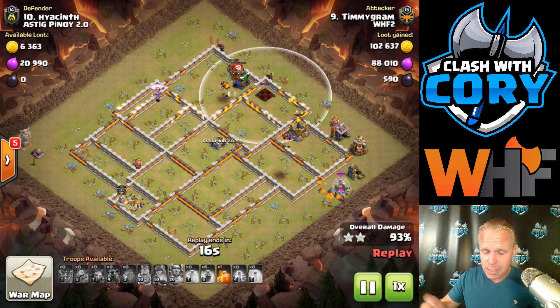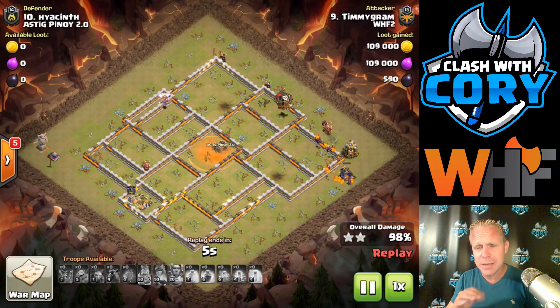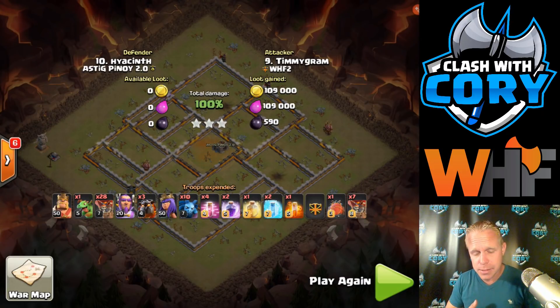Freezing two of those defenses at a time gives that pack of loons plenty of time to get in there and get this base taken care of — just really overwhelms it. It's kind of a spam lalo attack, but nothing wrong with spam lalo, especially if he got a whole base taken care of. He had definite groups of loons going in there, and that hound pathing is carefully thought about before this attack even goes in. He's taking advantage of the fact that it has a hound and a loon in the CC, so he doesn't have to deal with that enemy CC at all. He's also taking advantage of the fact that the queen was super exposed — really easy queen kill. If you can get the queen killed, it makes your lalo simpler. Sure, you can kill her on a lalo with skelly spells and rage, but that's not always a sure thing even for highly skilled attackers. Sometimes she just jumps another wall when she shouldn't, and you miss that queen kill and it can really ruin your whole raid. But if you can kill the queen before your lalo, it definitely makes things easier and a lot simpler for the rest of the attack.